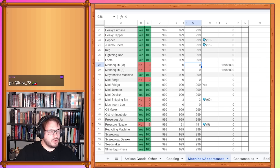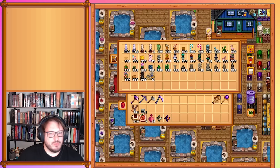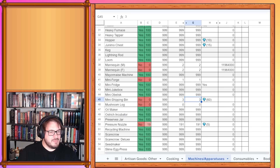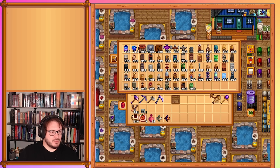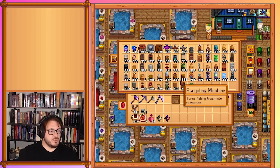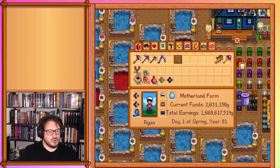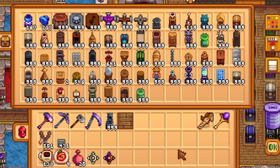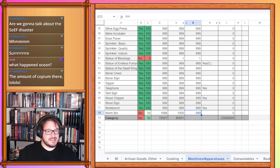Regular mannequins — we have two of each. Mini forge — I believe I only have one. Mini shipping bin — it says we have three. Mushroom logs — we were not able to finish them but got quite a few at 546. Pressure nozzle was 191, now at 213. Statue of blessings — we have one that we use every morning, so I'll include that one. Statue of the dwarf king — we do have 999 of those. Tech sign — we have 999. Worm bins stay at 999 though eventually they're getting turned into deluxe worm bins.